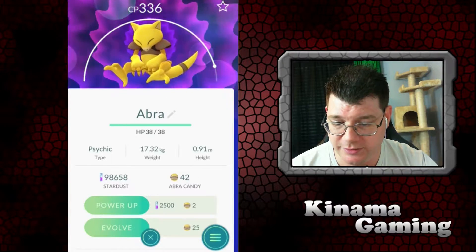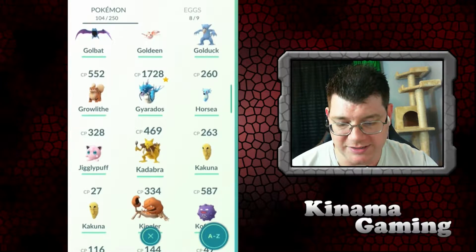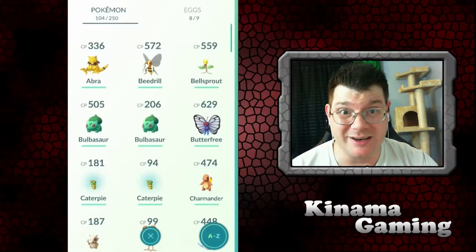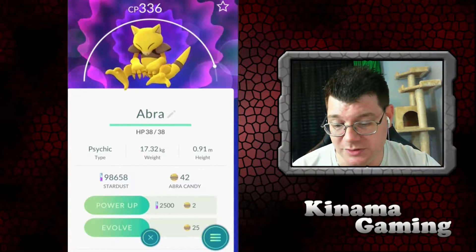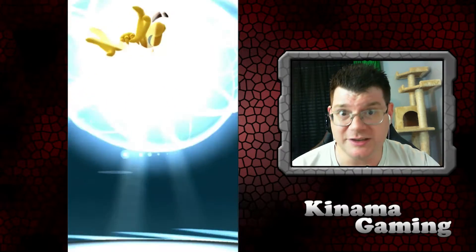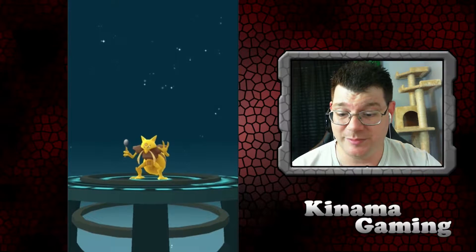He's at 336 — I think that's Abra. We could save that candy but that one's actually not that high. Right now I want the XP so I'm going to evolve everything I possibly can. I'll get higher levels as I go — right now I just want to try to get out of level 21 and up to 22. Let's go ahead and evolve him. He's carrying a spoon — let me know down in the comments why he has a spoon!